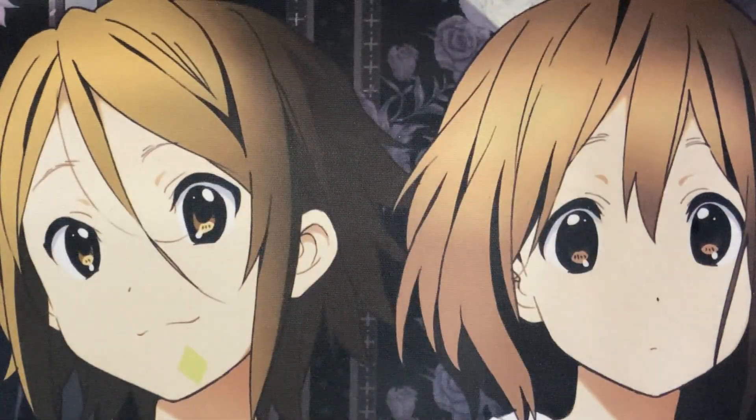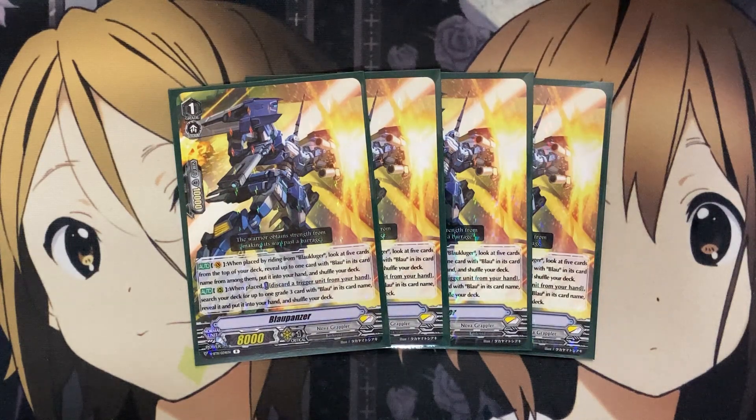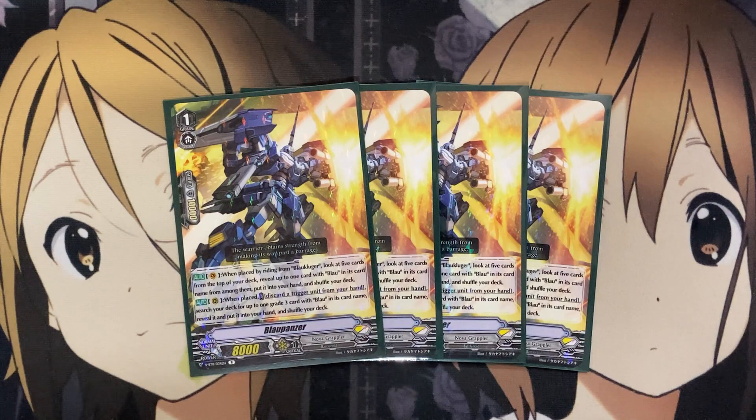Moving on to the grade 1s — one of the more important cards is Blau Pouncer. On Vanguard Circle when placed by riding from Blau Kluger, look at five cards from the top of your deck, reveal up to one card with Blau in its card name, put it into your hand and shuffle your deck. On rear guard when placed, discard a trigger unit from your hand, search your deck for up to one grade 3 with Blau in its card name, reveal it, put it into your hand and shuffle your deck. If you have Galaxy Blau Kluger already in your hand, you can search out another one, getting all those ride targets ready for your upcoming Excel circle combo plays.